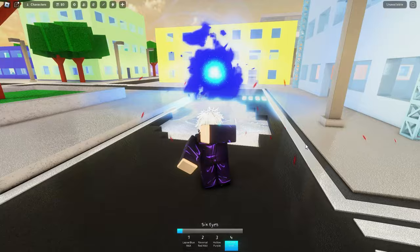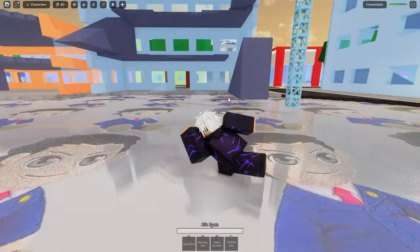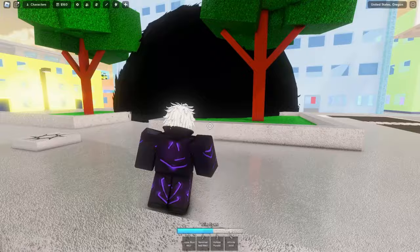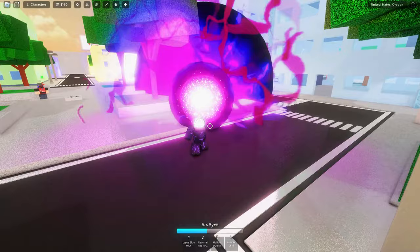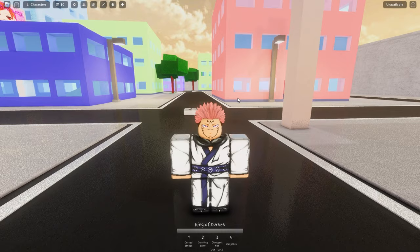I'm going to show you the Hollow Nuke: basically when someone is low HP, if you use Lapsed Blue Max on them and then shoot a Reversal Red, it will do a massive explosion that can wipe out entire sections of the map. Also, with Gojo you can actually break domains with Hollow Purple — place a domain down and once someone is inside, shoot a Hollow Purple at it and it will break. So yeah, Gojo is really good.